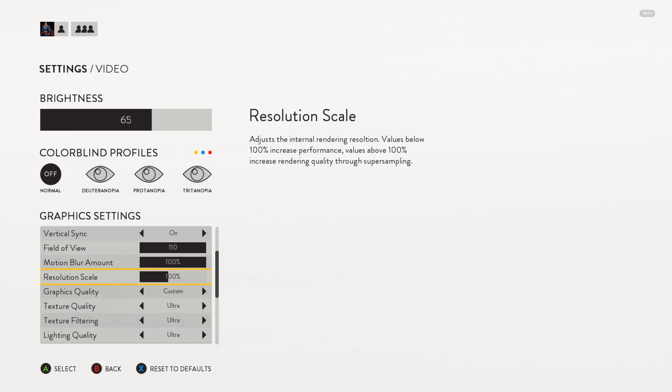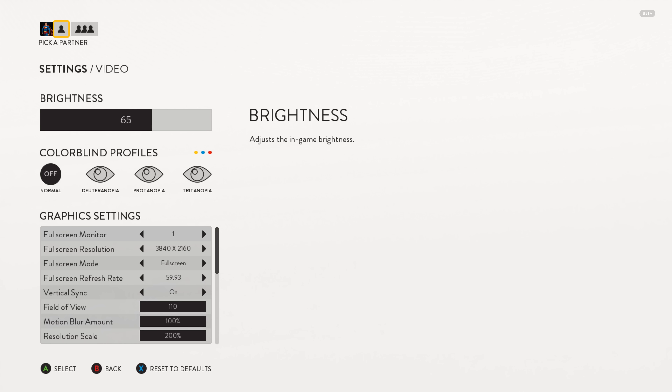We're going to go ahead and change that resolution scale to 200 percent, and you're going to see it crawl — it basically dropped everything down to like 12 frames per second, which is nuts. Now for the PC specs, this is an Intel X99 build.